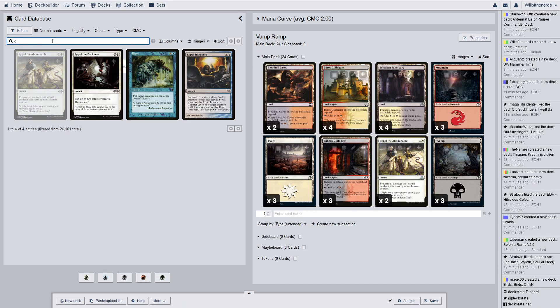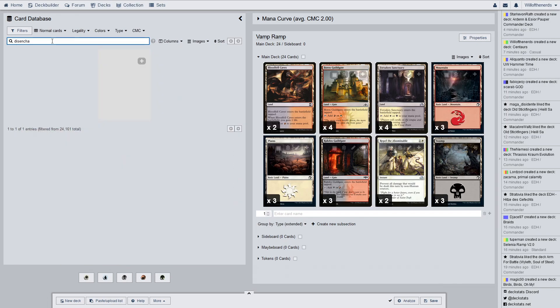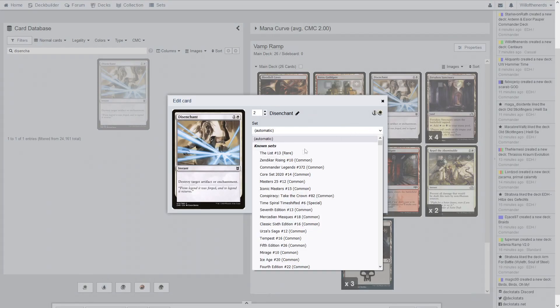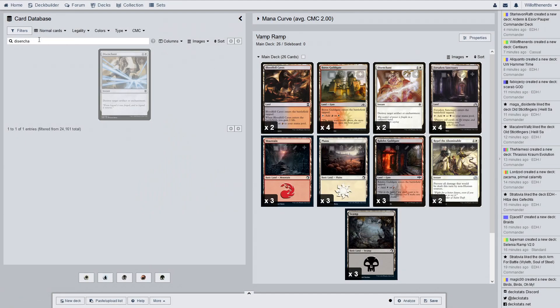Next we have Disenchant — yep, spelled it right. These are from a Conspiracy set. It destroys target artifact or enchantment, just a little protection in here. This is probably the one card you can live without in this deck or put in a sideboard — it's one you don't necessarily need.